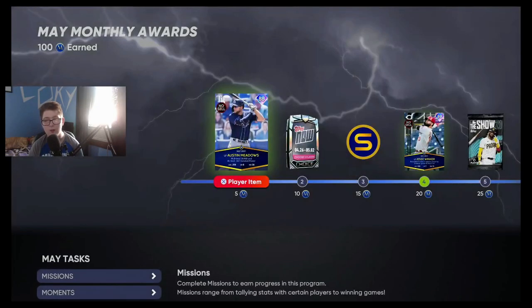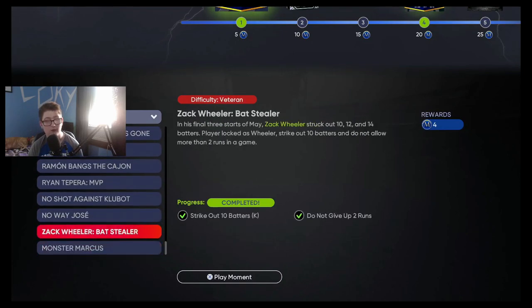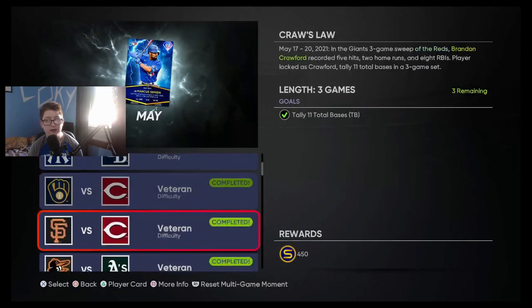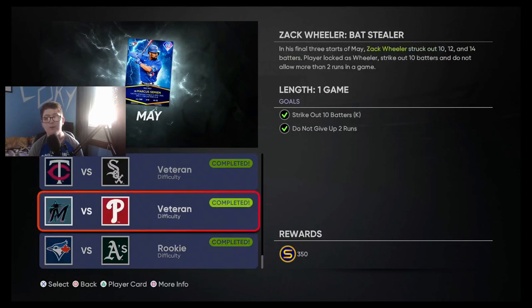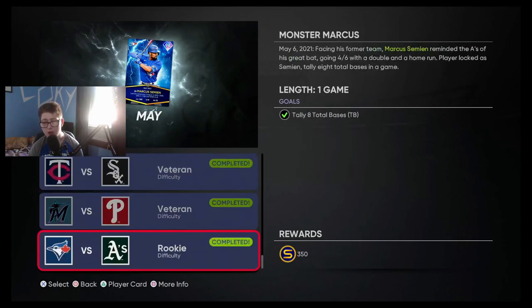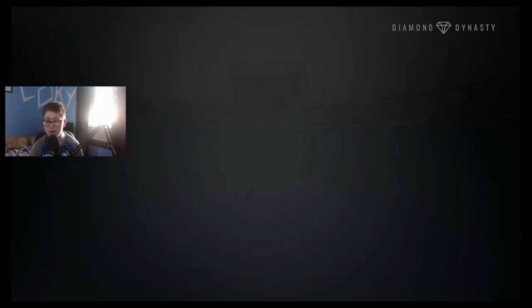After you get your Topps Now moments done, go in and do the player of the month moments. You can go up from this screen, or go into single player modes, then moments, then monthly awards, and select May. The Austin Meadows one, Brandon Crawford, and Marcus Simeon ones were the most difficult, but even then I was able to do them.